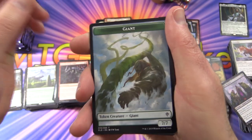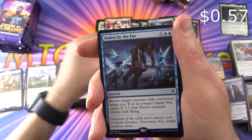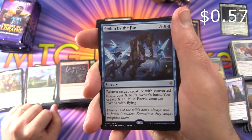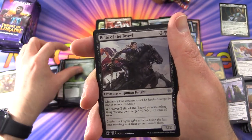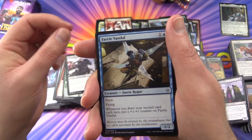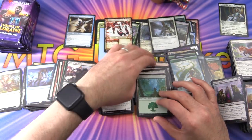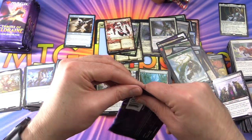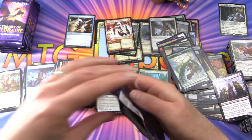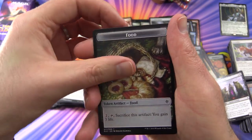Next up we have a Giant Token, Forest, and the rare is Stolen by the Fae. With a Beanstalk Giant, Belle of the Brawl, and Fairy Vandal. And that reminds me — the Brawl decks will be coming out soon, so we'll be reviewing all of those on the channel. Unfortunately I think I got gouged a bit on those when they went on sale earlier, and it was looking like there wouldn't be another print run, but then they announced a new print run after that.